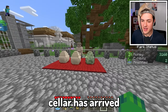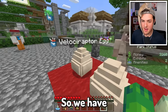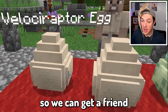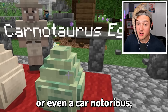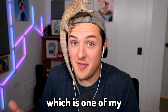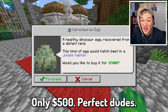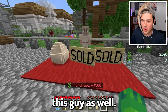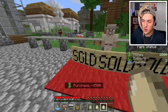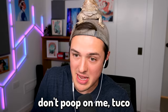The egg cellar has arrived and I have quite a bit of money. We have the Velociraptor, so we can get a friend for our current one. Or we can get a Styrocosaurus or even a Carnotaurus, which is one of my favorite dinosaurs of all time. Only $500 - perfect! Wait, I can get multiple. Let's get this guy as well and the Velociraptor too. Tuco, I get it - you don't like the Velociraptor, but please, whatever you do, don't poop on me. Tuco's starting to scare me.